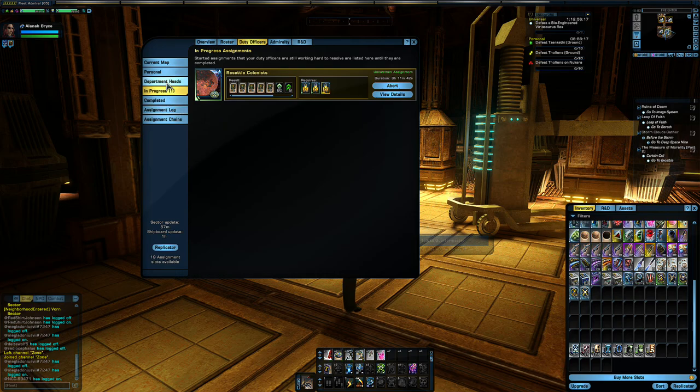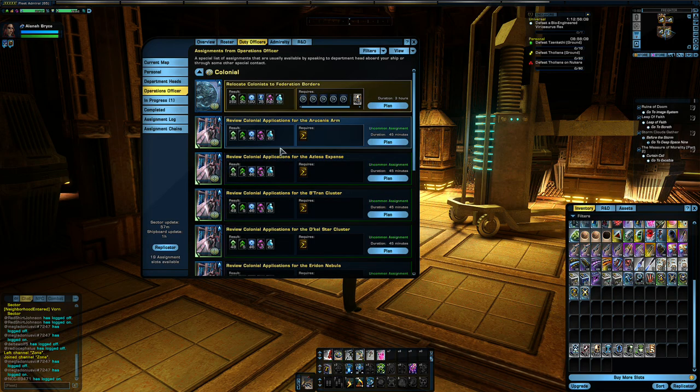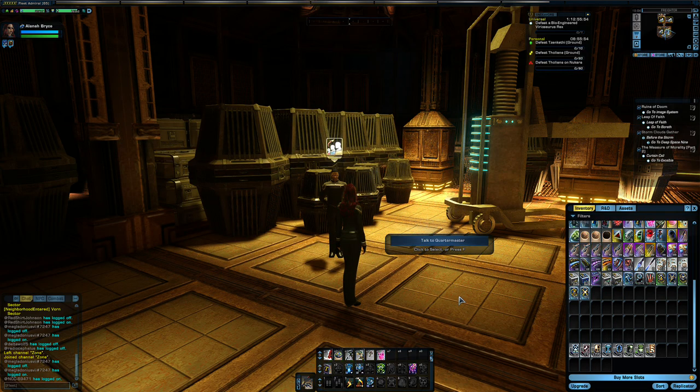To get this mission, all you do is go to department heads, then operations officer — whoever that contact may be for you. It'll pop up in the list, usually under 'Relocate Colonists.' This mission takes four hours to run and it usually pops up at least twice a day. I really urge you to plan ahead — keep stocked up on colonists so that when you're ready to start one of these, you have your colonists and commodities ready. There are also some other duty officers you'll need for assignments further down the chain.